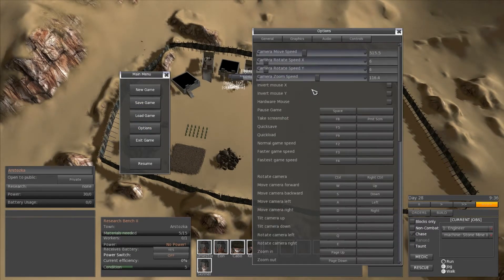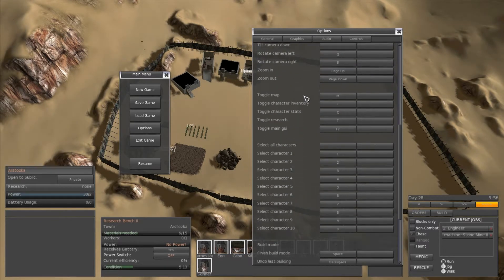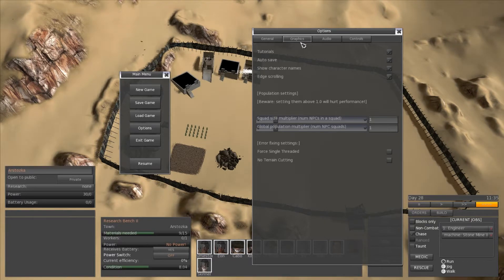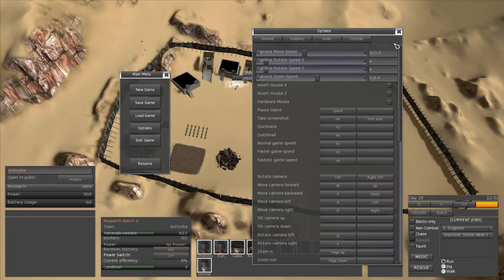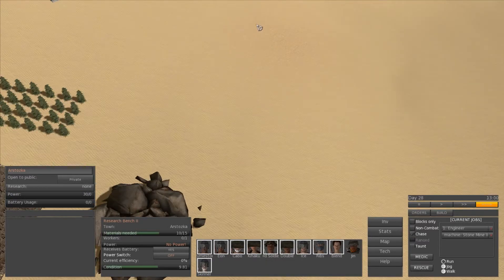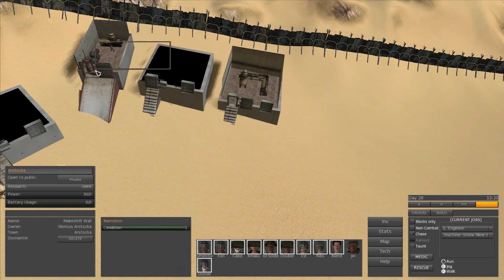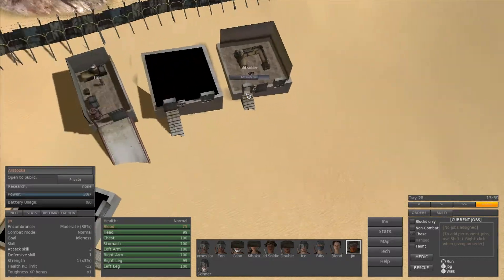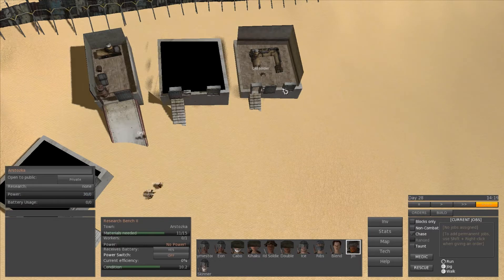I noticed playing around with the menu that you can change your squad size maximum to whatever you want. They advise you not to go above the standard value because that'll slow down your game, but we might be doing that depending on how big this settlement grows or how long we play. There's quite a bit to do and I'd like to get a nice flourishing settlement going, which might require a lot of people. You can also increase the amount of NPCs in the world — again they advise you not to go above the set value. You can go below to increase performance or above to lower performance.